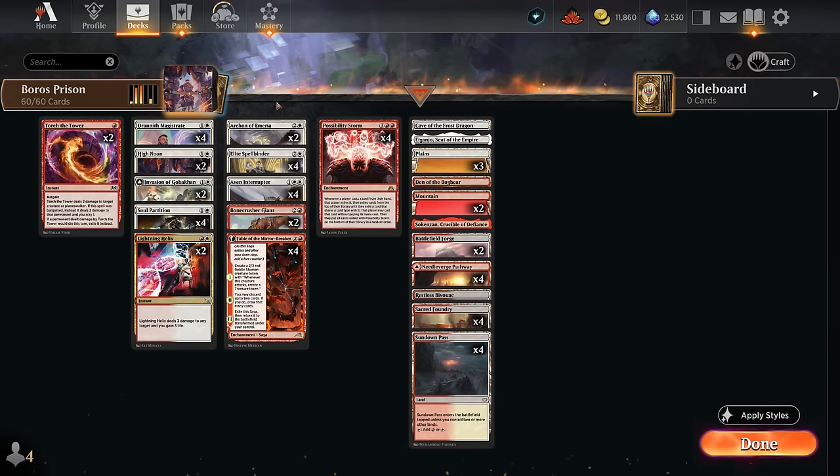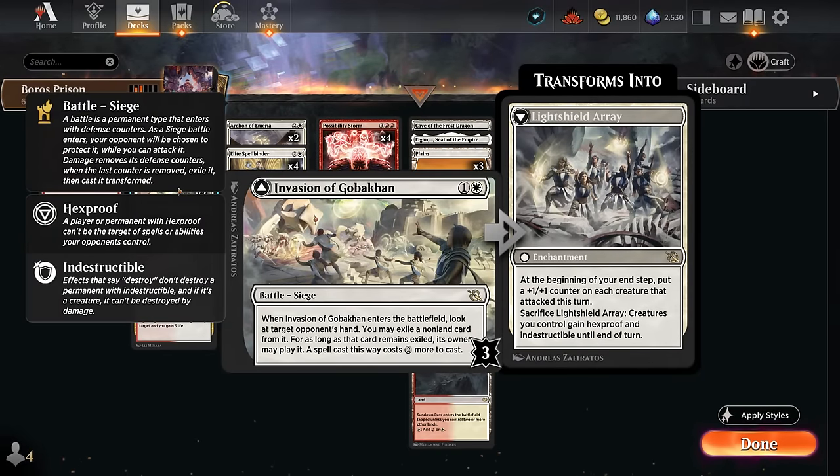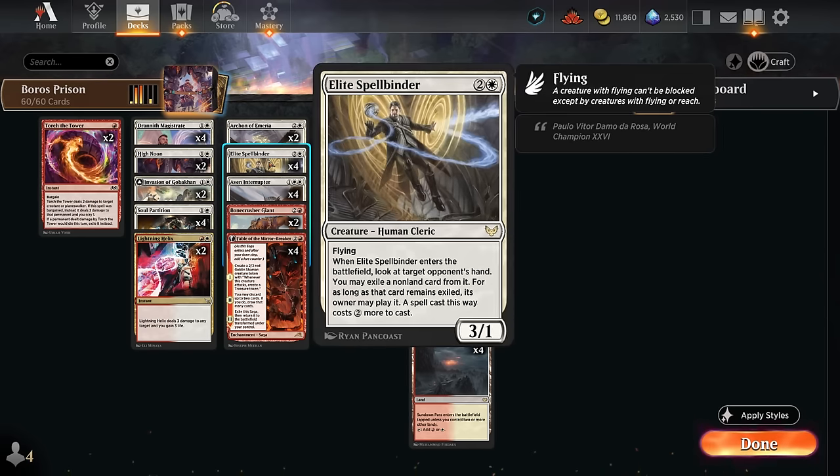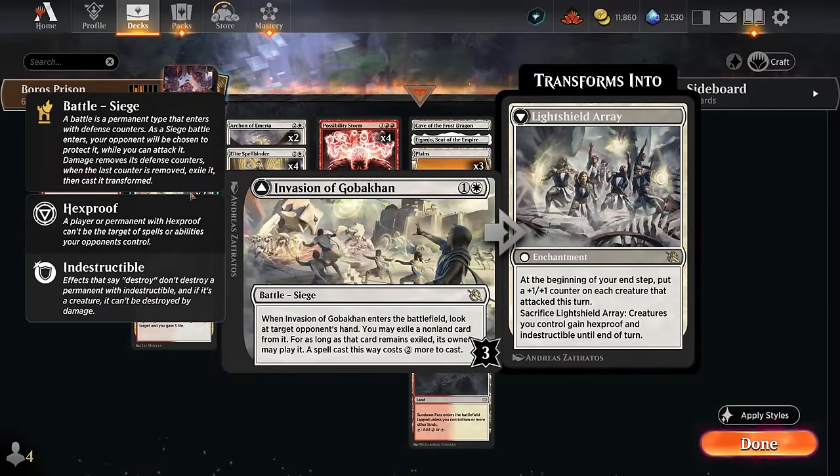Outside of these cards we're playing a small exile package that synergizes with Drannith Magistrate. We have two copies of Invasion of Gobakan, which can exile a card from the opponent's hand that will cost two more to cast from exile, and can also transform into the Light Shield Array. So if we exile an opposing card, the opponent won't be able to cast it while we control Drannith Magistrate since it's not cast from hand. Similar to Elite Spellbinder, which can also exile a card from the opponent's hand — curving Magistrate into Spellbinder is excellent. Spellbinder is also a nice three-power flyer that can easily flip the Invasion of Gobakan.